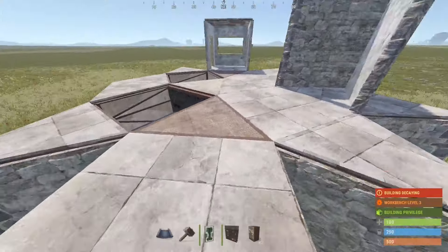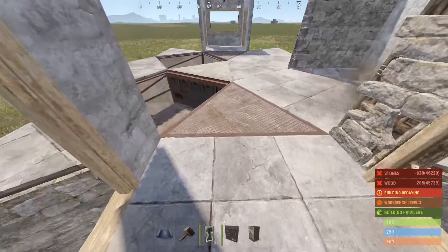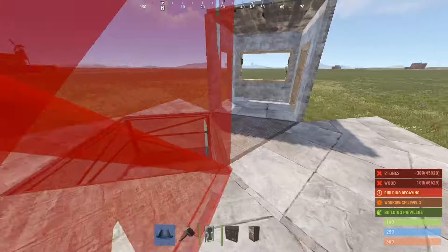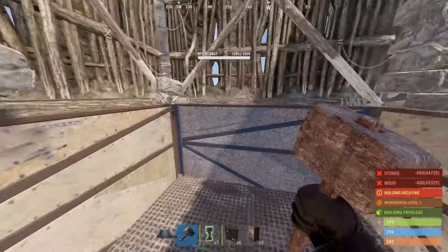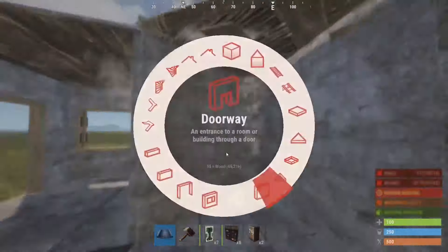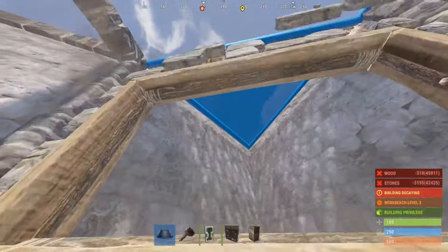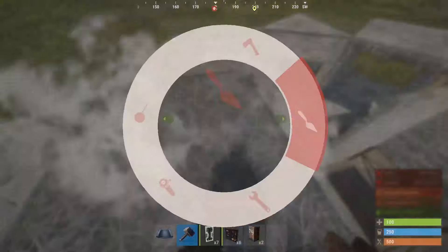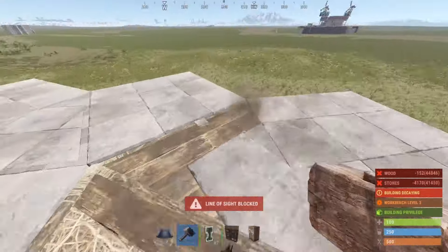Now once you have all of the honeycomb walls placed, your two squares for your jump ups and your entrances on your center triangles built out, we're going to wall off the path in whichever direction. We want a loot room — two big loot rooms. These are also going to be like locker honeycombs. Since your bunker entrance is already set up there, everything here is just sealed off.